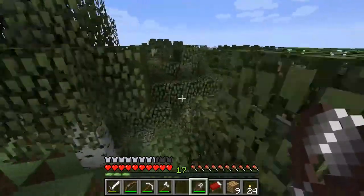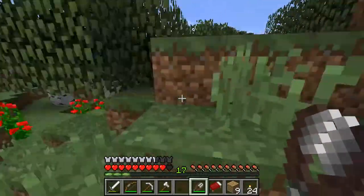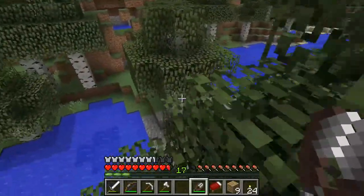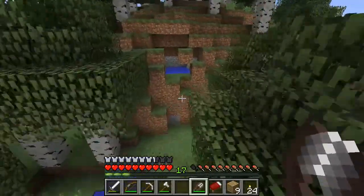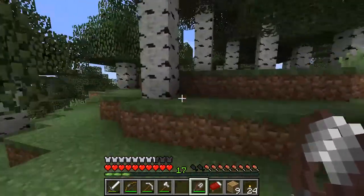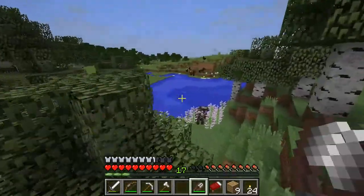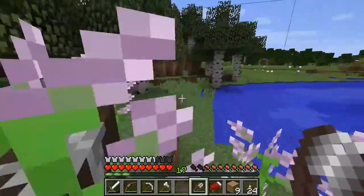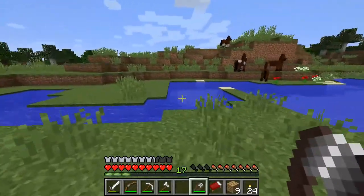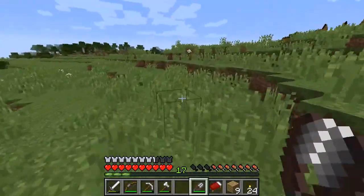We are in one of those huge birch forests, aren't we? Let's just get our Tarzan on — jump from tree to tree, or at least attempt to, and try and get some high ground to get our bearings. I see grassland — that's a good sign. And more horses, which I am not going to utilize. I don't think I'm going to get a horse until after we find a good base, just so we don't have any of the shenanigans we had in the last episode.